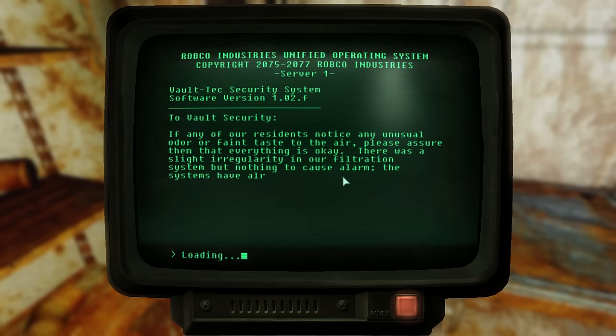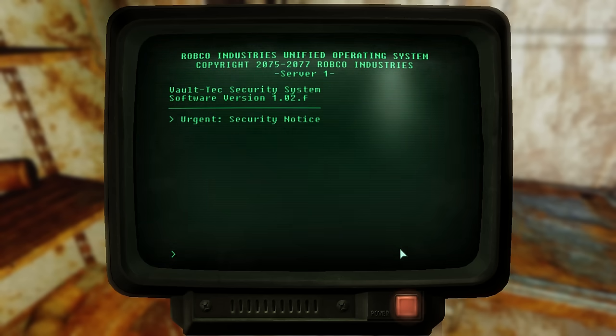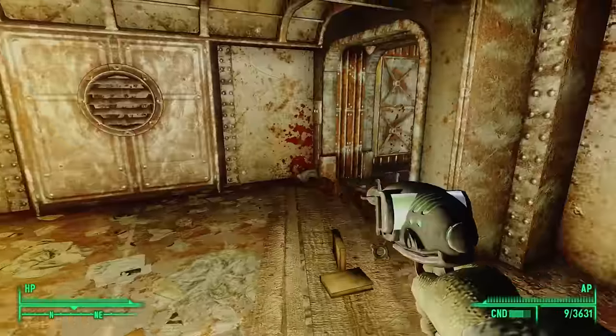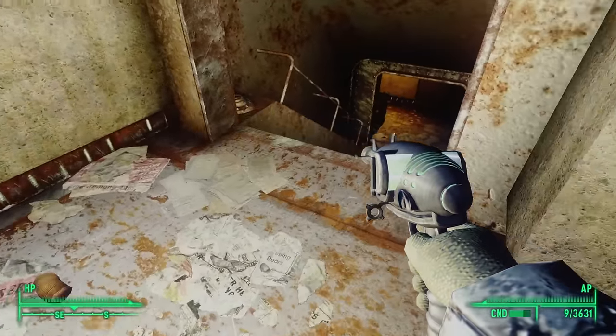The note reads: 'To vault security — if any of our residents notice any unusual odor or faint taste to the air, please assure them that everything is okay. There was a slight irregularity in our filtration system, but nothing to cause alarm. The systems have already been corrected and are 100% functional again. If you notice anyone acting out in a strange manner, please report the disturbance immediately so medical assistance can be sent. — The Overseer.' So something went haywire with their air filtration system. They corrected it quickly, but why would the overseer then say to look out for anyone acting in a strange manner? Did the overseer expect something like that to happen?